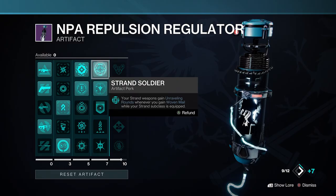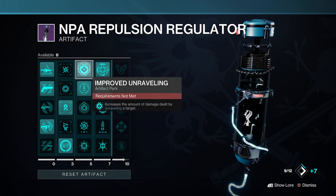Woven Mail will always grant your strand weapons Unraveling Rounds thanks to the Strand Soldier mod, which in turn causes 10% more damage with Improved Unraveling.